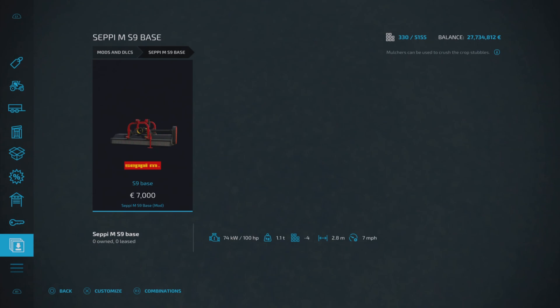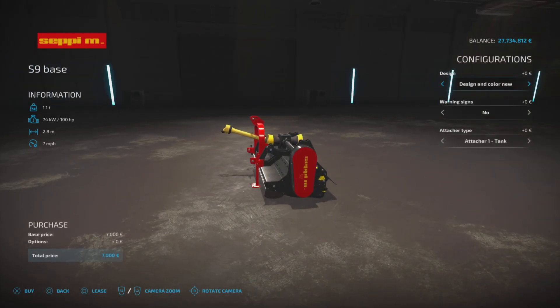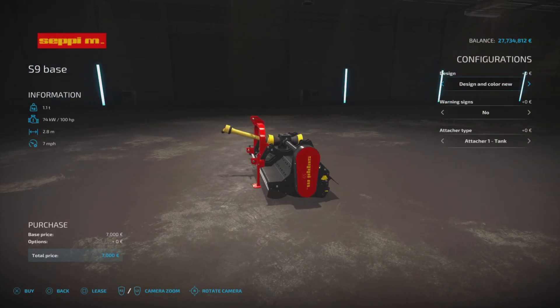Next we've got the Seppi M S9 Base by AgrarDesign Austria. This is a mulcher — 7000 to buy, requires 100 horsepower to run, four slots, 2.8 meters wide, and runs at seven miles per hour.